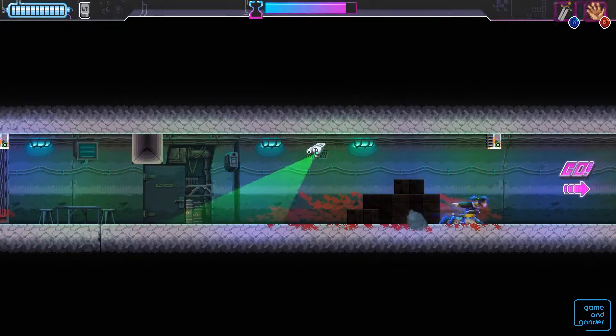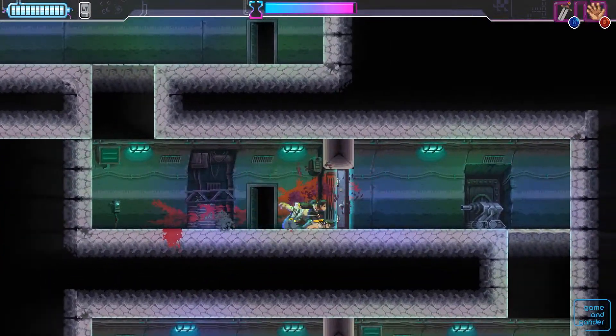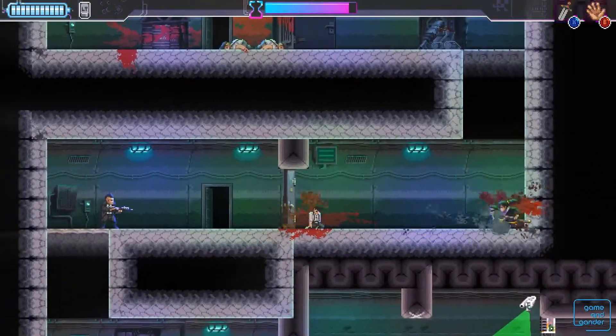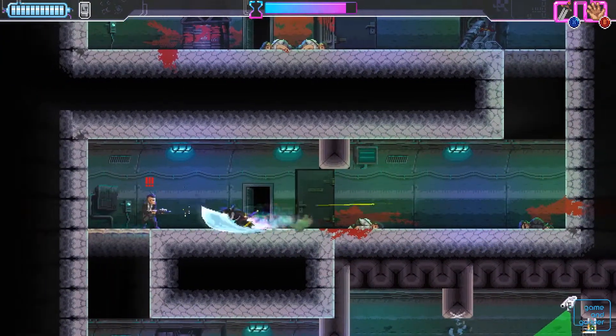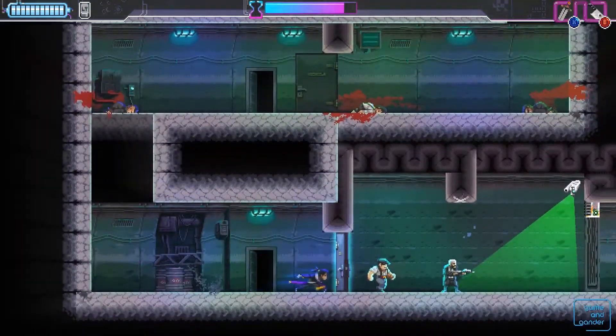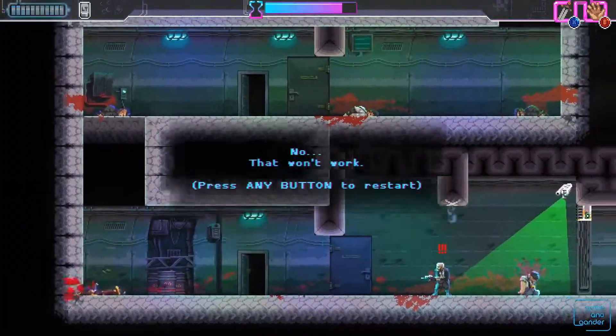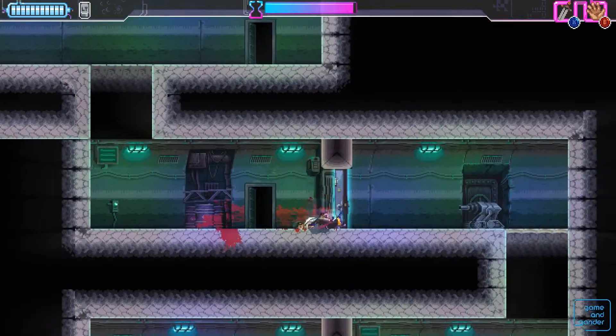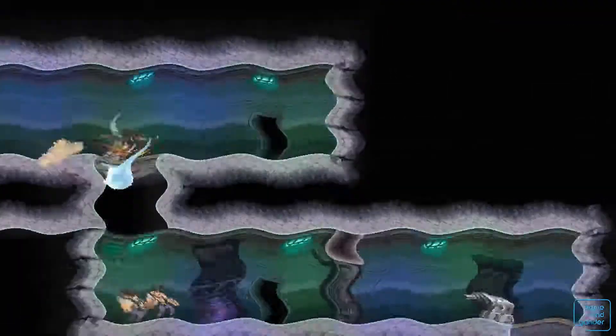The core gameplay of Katana Zero stays true to itself pretty much through the entire game. You'll always be using a sword, slashing and deflecting bullets, but each section has a unique twist — whether it be stealthily hiding from enemies or dodging a sniper shooting at you from an unknown location. This is a good thing, because the gameplay feels so crisp it doesn't get boring across the 4–6 hour campaign.